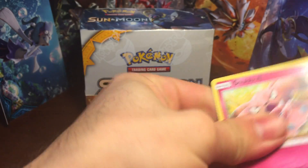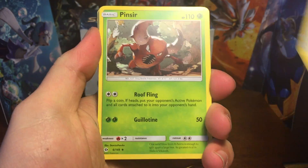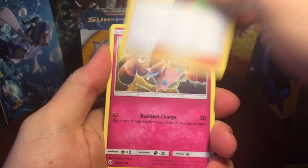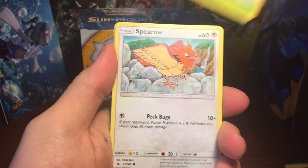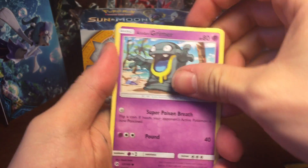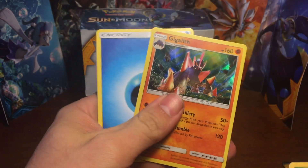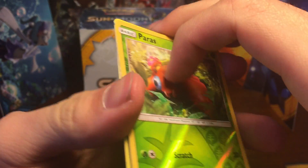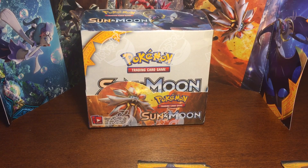Pack two: Rare Candy, Pinsir, Snubbull, Fearow, Grubbin, Spearow, Alolan Grimer, a reverse Paras, and a Gigalith holo and water energy. I think I already pulled that Gigalith holo at the pre-release, but it's still a very nice looking card.